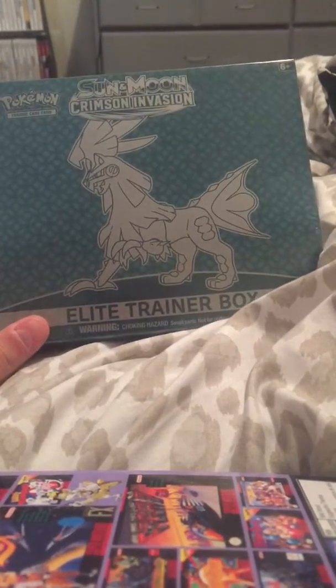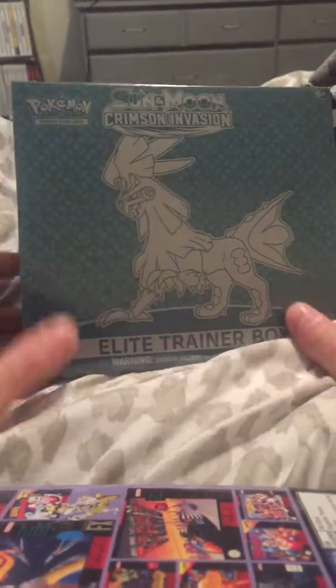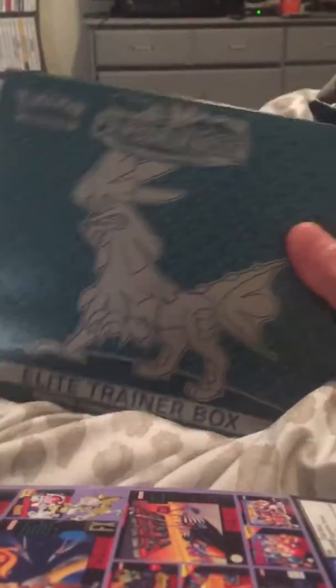We're in the lab, we got this Crimson Invasion Elite Trainer Box. It's opening day so it's time to open away. Hopefully we can get something good — I'm hoping to pop off. Here's the pretty box, we're gonna show everybody how we do it here in the lab.